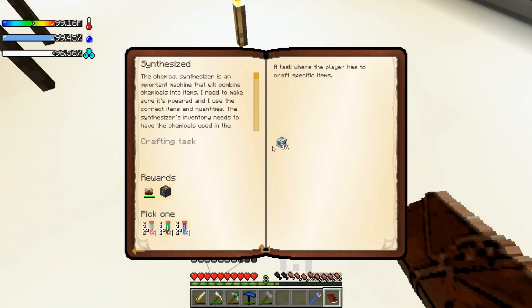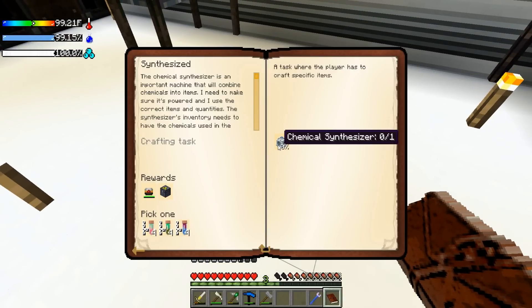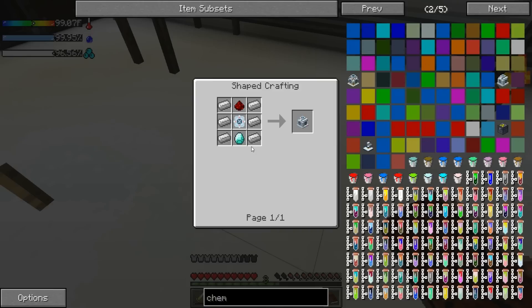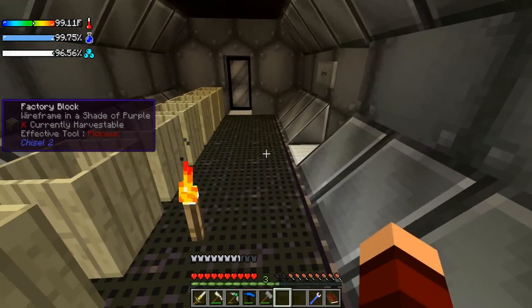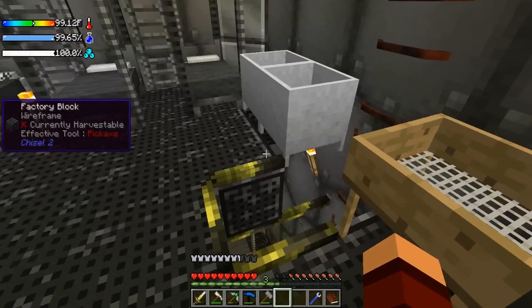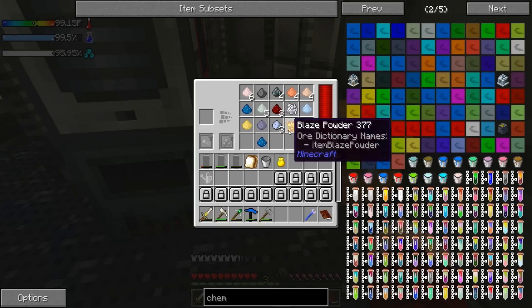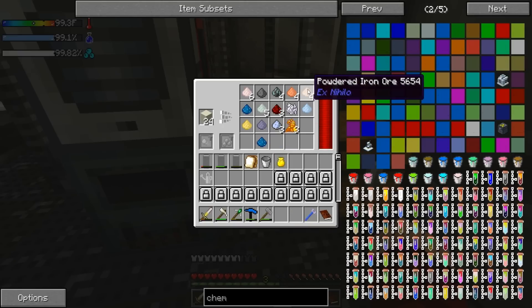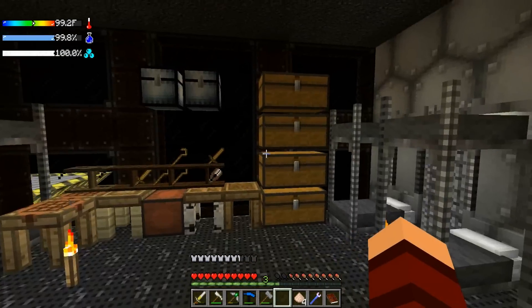That takes care of that line. Now it wants us to make a chemical synthesizer — we will get a lead chest, a hardened flux capacitor, and our choice of some of these materials. Let's see what the recipe on this bad boy is. We need to make another one of these, which means a lot of iron, and it's pretty close to the last thing except this one involves a diamond. The only problem is we're going to start running out of iron. Let's see where we're at — we have a little bit of iron coming through, not much.